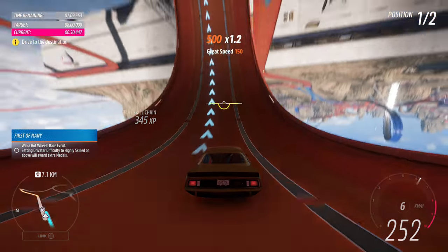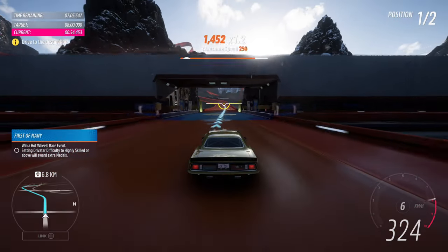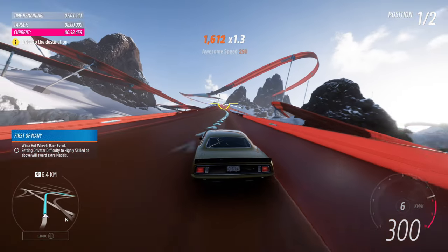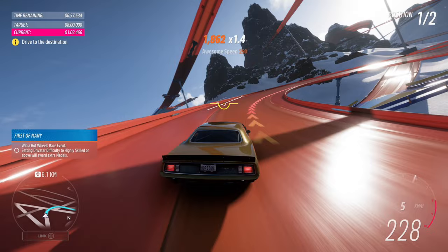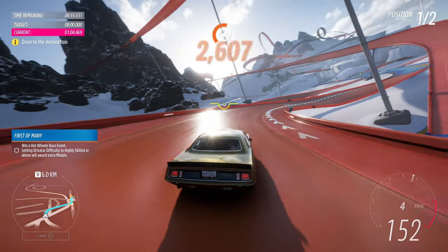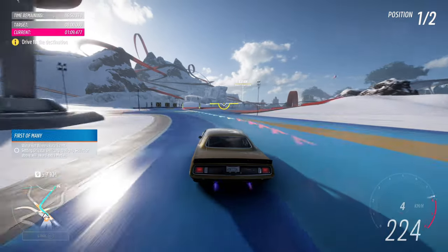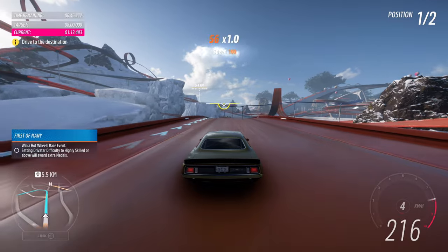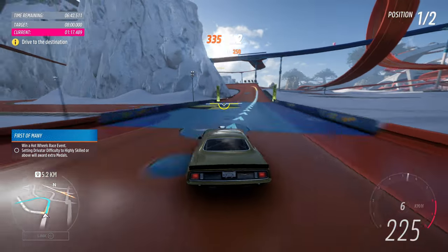The car you get to drive is the Plymouth Cuda, and it's pretty powerful. So if you have issues controlling it, you might look at enabling traction control if you have it off. The rewind is available in both parts of the chapter, so any mistakes you make unless it's exactly on the finishing line should be recoverable using the rewind button.